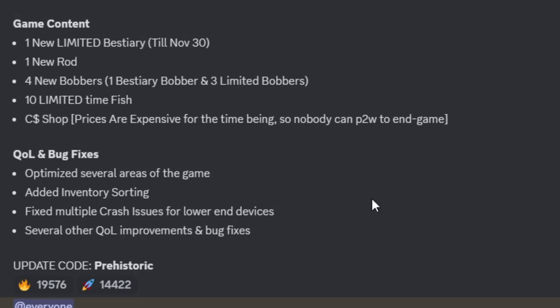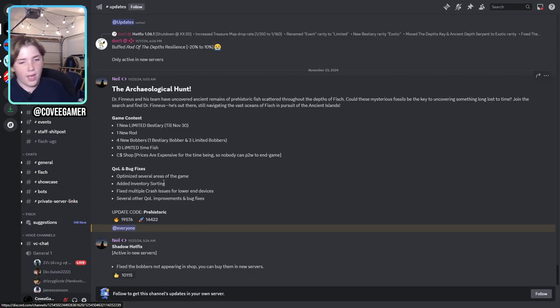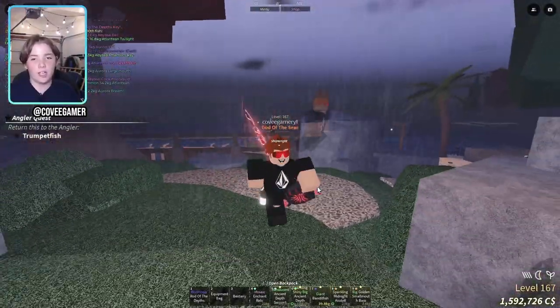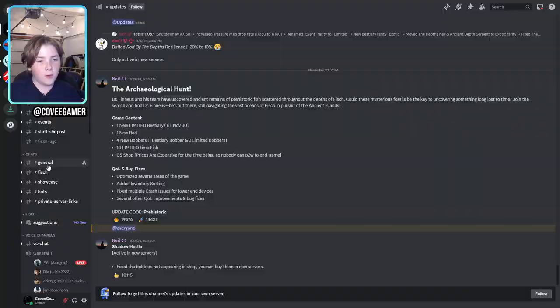The coin shop prices are expensive for the time being, so no one can pay-to-win to endgame, which is cool. They optimized several areas, added inventory sorting, fixed multiple crash issues for lower-end devices, and several other bugs and fixes. There's also a new code — 'prehistoric' — which gives you a few trouble worms. That's everything in the new update.